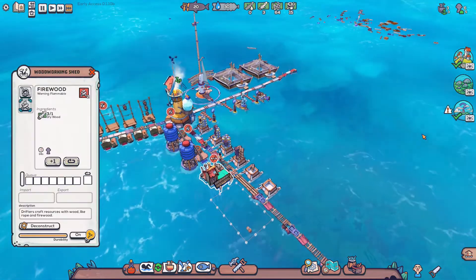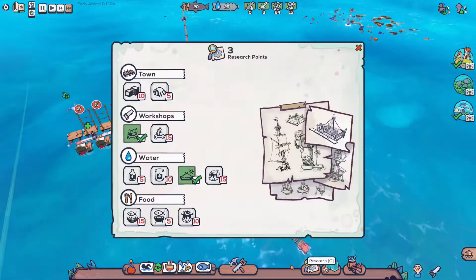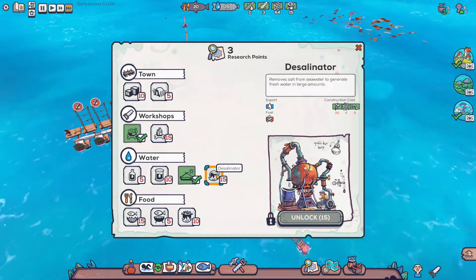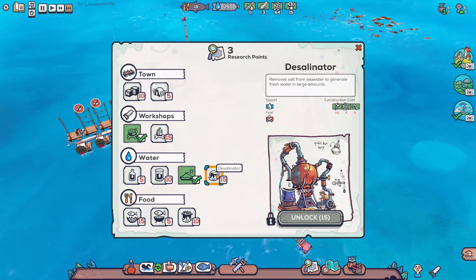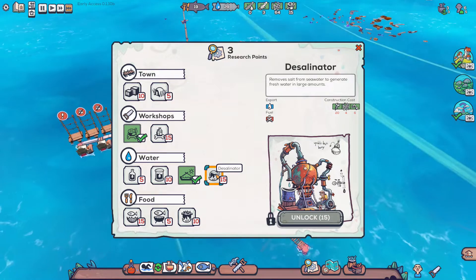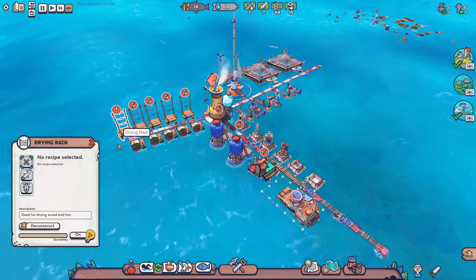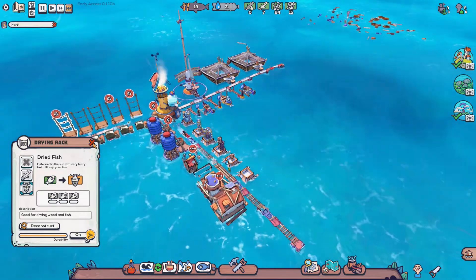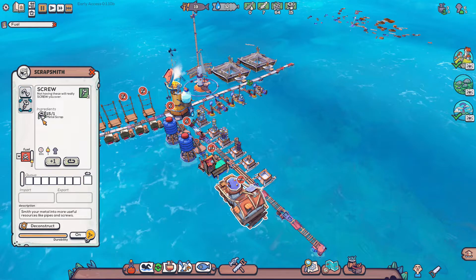Okay, I think I want to do that — may change with the tide. Alright, so we're done with that. And then for the research for the big desalinator — oh, that's so far away though. It's 15 points. Fresh water in large amounts. We'll put fish on there for now. We're very low on wood. We can make pipes and screws.